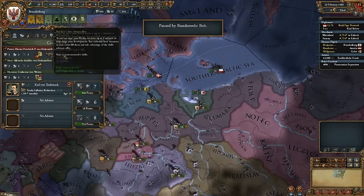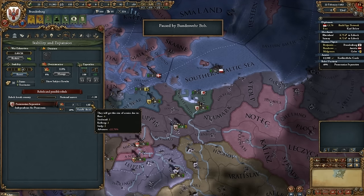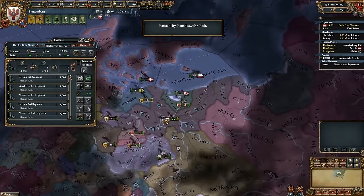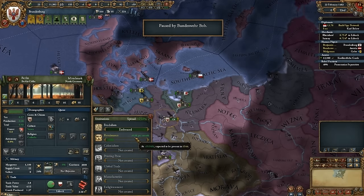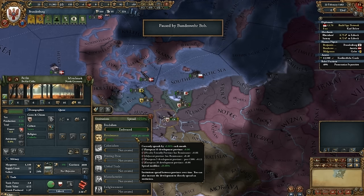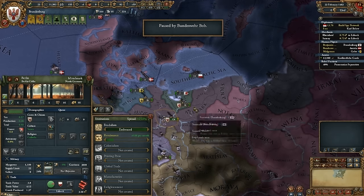I was looking at more of the institution spread, and your development actually does directly play into how fast it spreads. If you go back to the institution indicator for a province, it gives you the tick per month. If you hover over that number, it'll tell you exactly what's going on. I've got nearby friendly province, adjacent province, European 10 development province, European 5 development post-1500, European 20 development province.